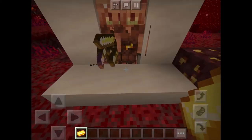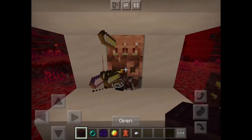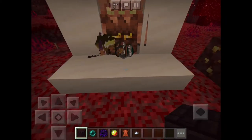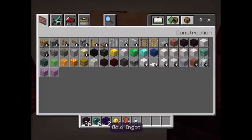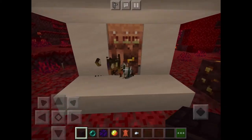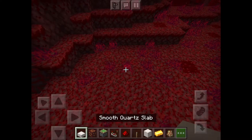Then throw your gold just like that, and as you can see all of them will trade and you'll get all your stuff. That was just one stack. You could add a hopper to collect all the trades. All you need for this is just the stuff in my bottom inventory slot, and we'll get right into the tutorial.